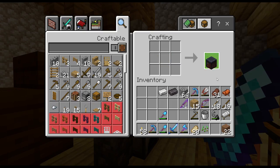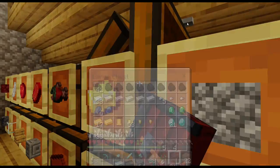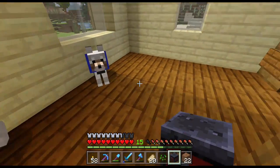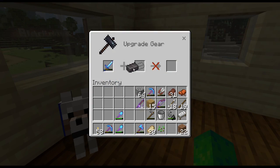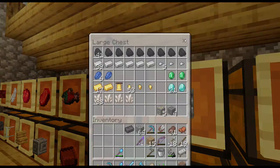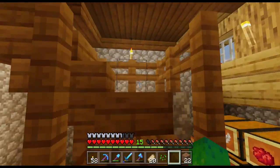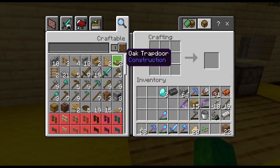I bet you can guess what I'm going to use this on — I'm sure you all know. I'm going to put the smithing table in this corner right here. Best sword ever is getting upgraded to netherite — actually no, not yet. We're going to get a nether sword first and see if we can combine it with something else to make an even better best sword ever.